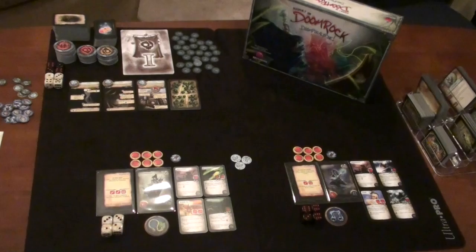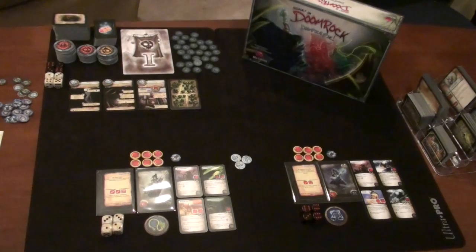Hey, welcome back to Ant Lab Games. Today we're going to do a playthrough of Assault on Doomrock: Doompocalypse. Assault on Doomrock is a dice, card, adventure, role-playing game put out by BD Games. I recently received this from the second Kickstarter campaign, which did a second printing of the base game with a number of changes to some of the cards, and then the expansion Doompocalypse, which added a whole host of new cards, some new mechanics, and a whole lot of other good things.